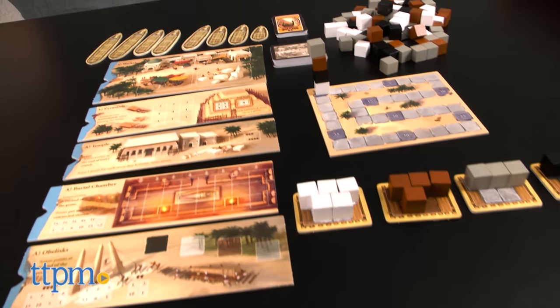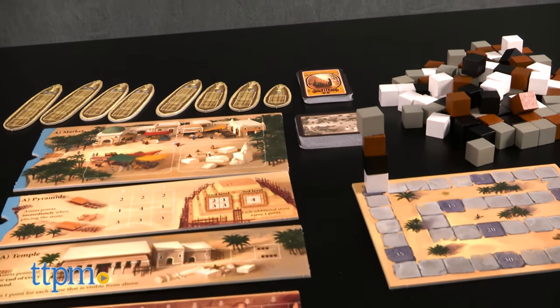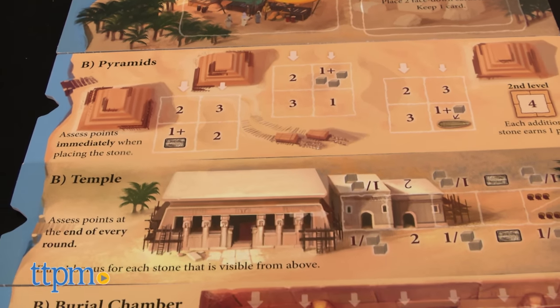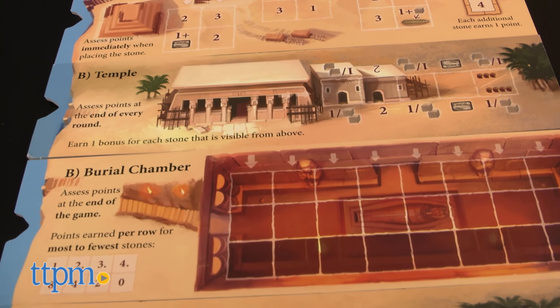It's named after the famed Master Builder of Ancient Egypt, Imhotep, and like Imhotep, the game gets players transporting stones to various sites and erecting monuments in such a way that they earn the most points.